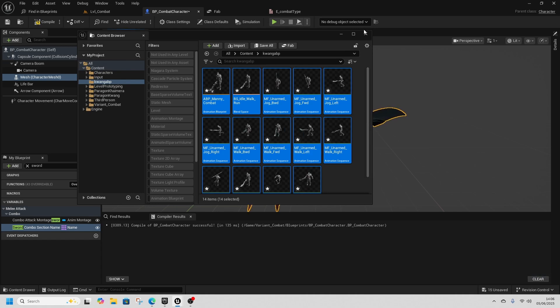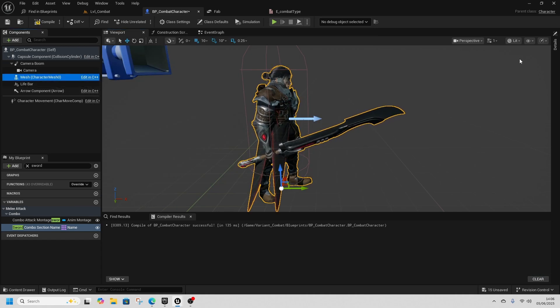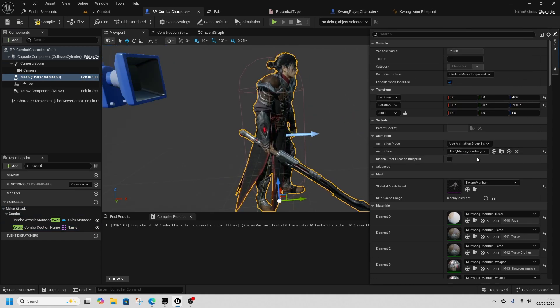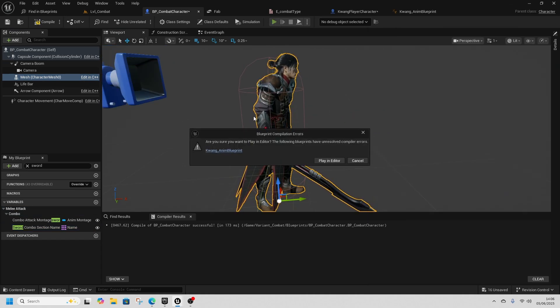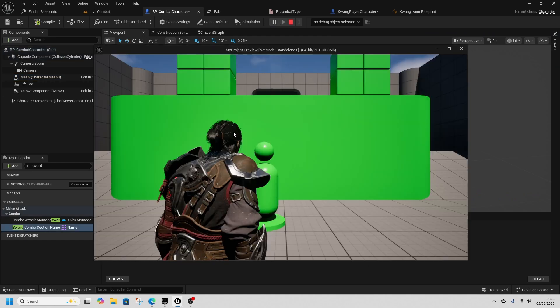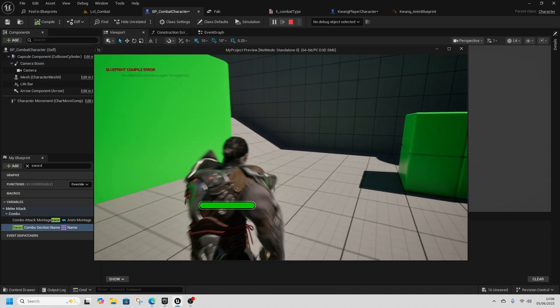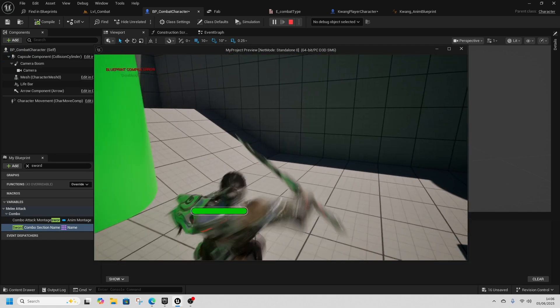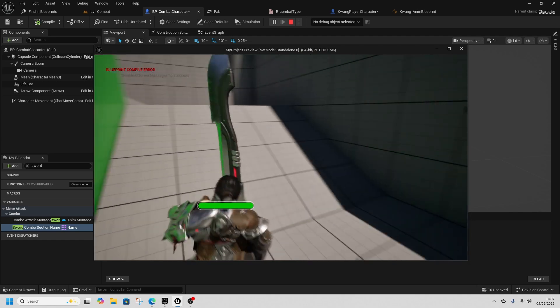Now go to the Mesh and set the Anim Class to the new Animation Manny Combat retargeted version. If we play in the editor, he runs around as before, but if we do a punch he switches back to the Wolf Kwang mesh — so we need to fix that.